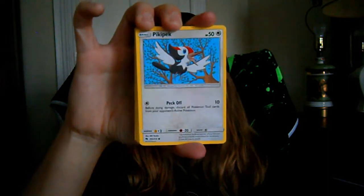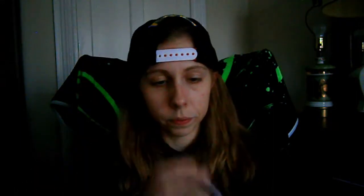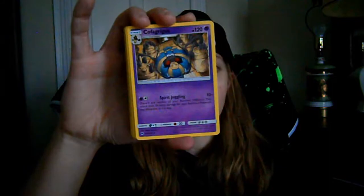We've got three packs left — two Sword and Shield and one Lost Thunder. So we'll go with Lost Thunder. Fire Energy, Kahili, Sudowoodo, Choice Helmet, Hoppip, Toucannon, Durant, Kubfu, Samurott, Reverse Holo Shuckle, and a Cofagrigus for the Rare, Non-Holographic.